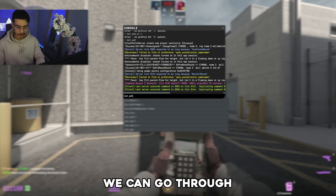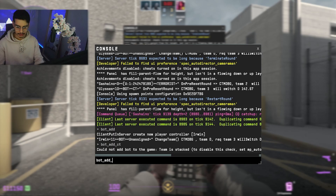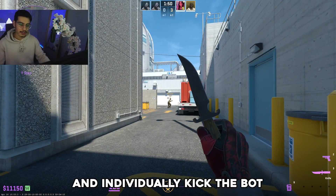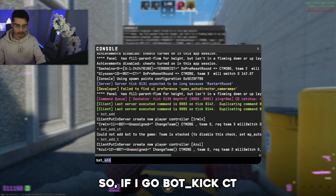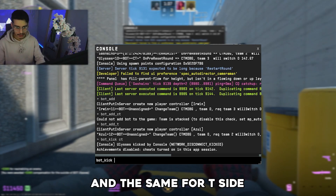So we're going to start a new round. If I add some bots back, we can go through and add some to both CT and T side. We've added a few bots back. I can also go through and individually kick the bot on T or CT side. So if I go 'bot_kick CT', it's going to remove a bot from the CT side, and the same for T side.